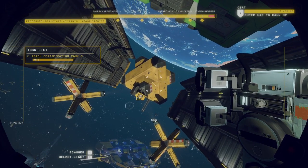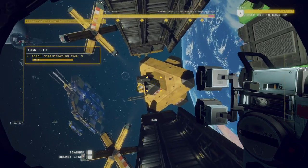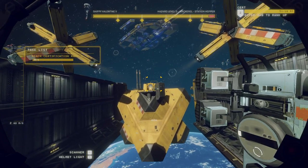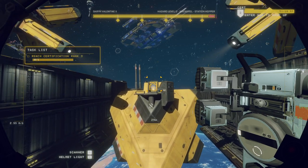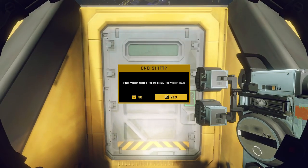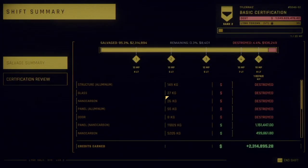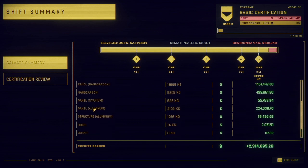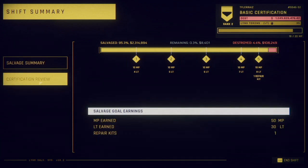Let's go to the hab then. I don't know if we consider this job complete officially — there's probably one little bit hanging out. That titanium bit is definitely floating around somewhere. Look at all this junk out here. I'm ending my shift. We destroyed 106,000 and salvaged 2.3 million. A little bit of structure — the glass, I did destroy that. Mostly all good. We got rank 3 and we are halfway to rank 4, which unlocks the more difficult levels.